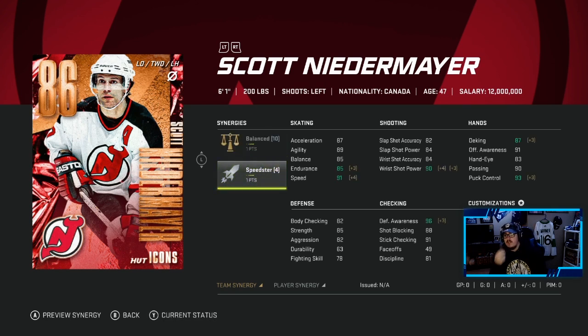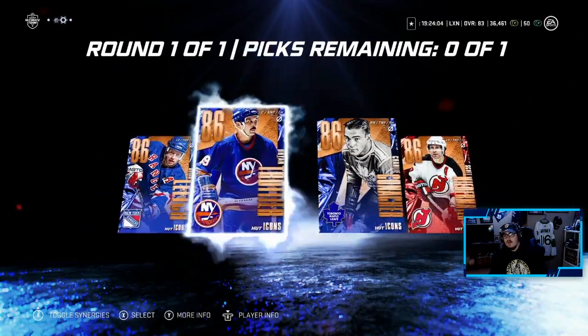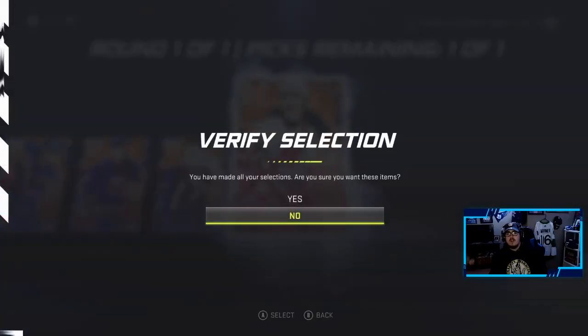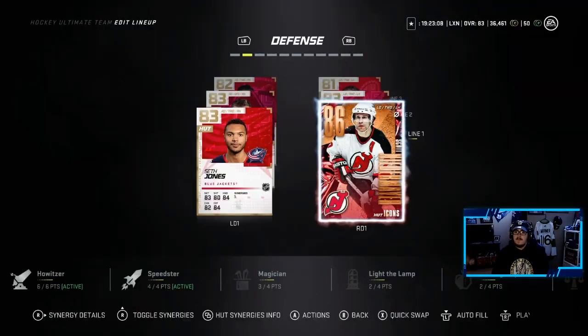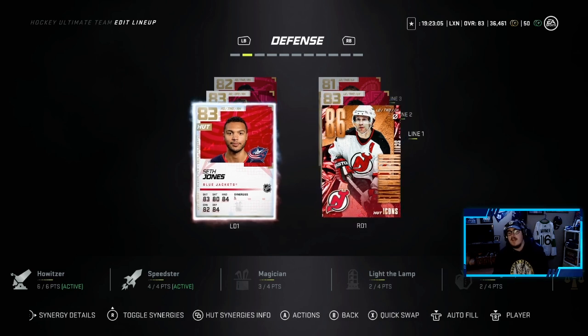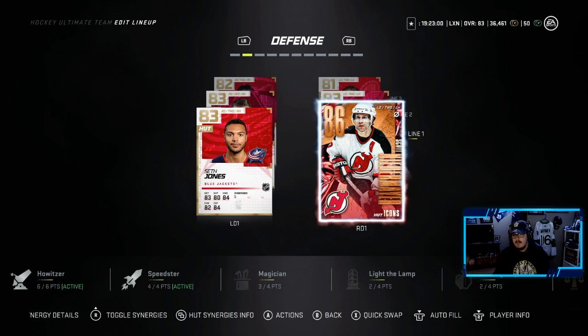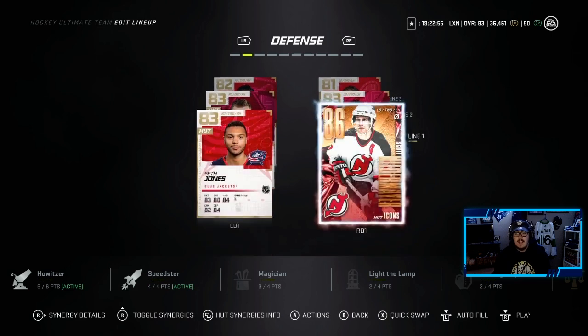With the synergies, his endurance, his speed, his wrist shot power, deking, puck control, defensive awareness is amazing. Even without the synergies, this card is amazing. I think I'd take him over Brian Leach — I don't want Conacher or Troutier. So we're going to go with none other than Scott Niedermeyer, man. He's going to be a great addition to the team. I'm excited to use him, so we'll slot him into the lineup and try him out. Scott Niedermeyer will be playing alongside Seth Jones.